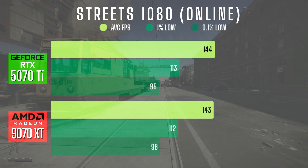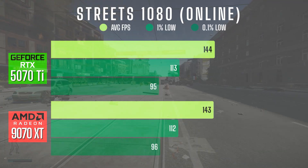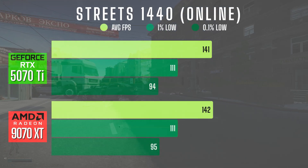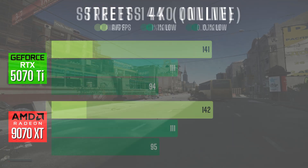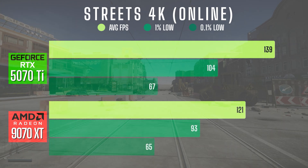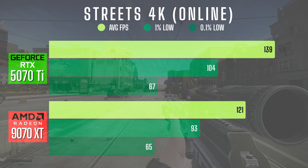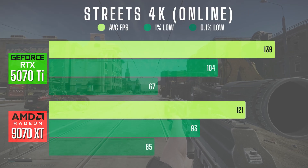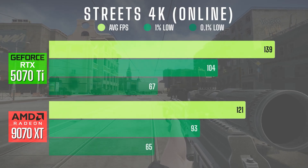Moving on to the online tests. In 1080, both cards are nearly tied across the board — you won't notice a difference during fights or movement. In 1440, same story: performance is pretty much dead even, and either card handles it well at this resolution. In 4K online, the 5070 Ti clearly wins with 18 more average FPS and stronger lows. Just keep in mind, neither of these cards are true 4K cards, so most users will probably be using upscaling — meaning DLSS or FSR — if running in 4K, and that would essentially re-level the playing field.